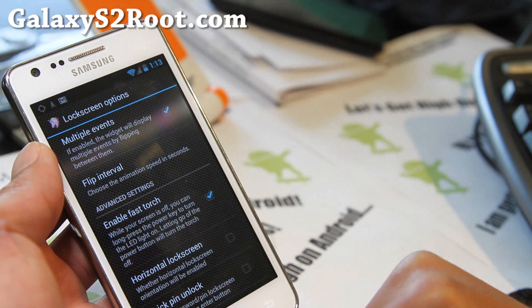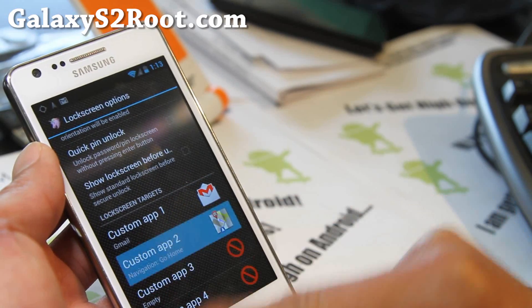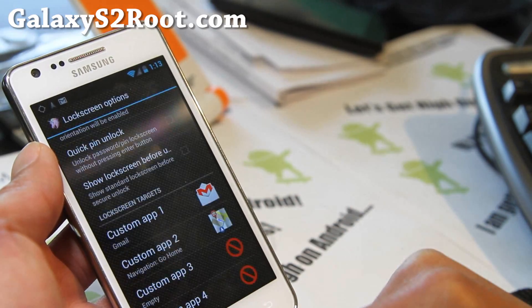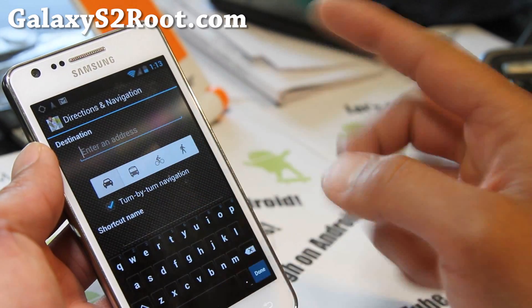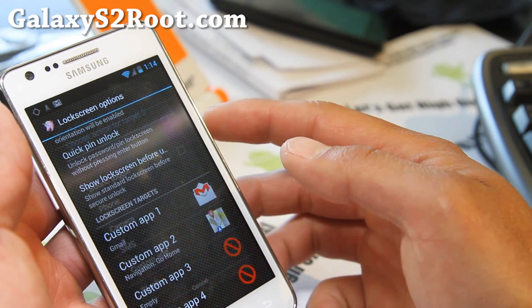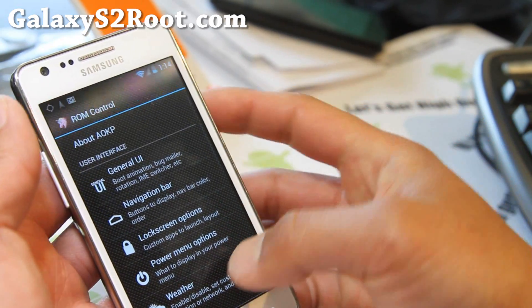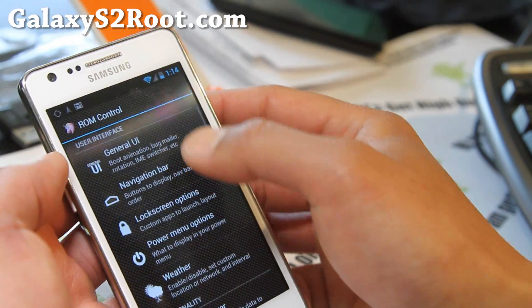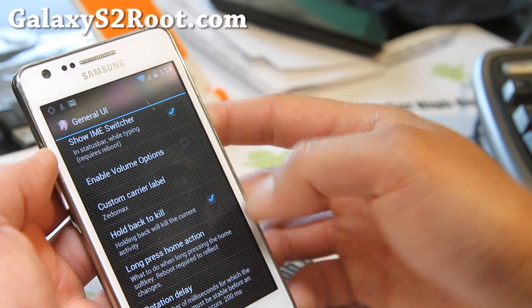Also enable fast torch. I've also set up custom apps — go to custom apps and you'll find directions and navigation where you can put your address. You can mess with a bunch of settings; there are so many things you can do if you look carefully. Under UI, you can change the carrier — the Zetomax stuff.